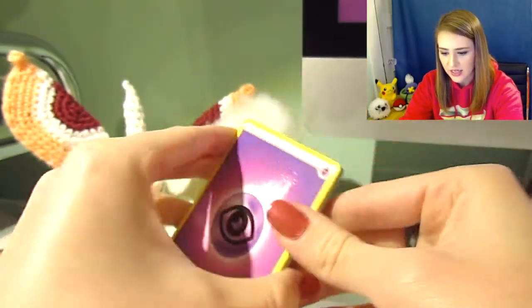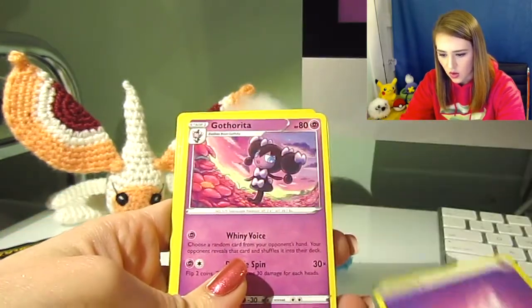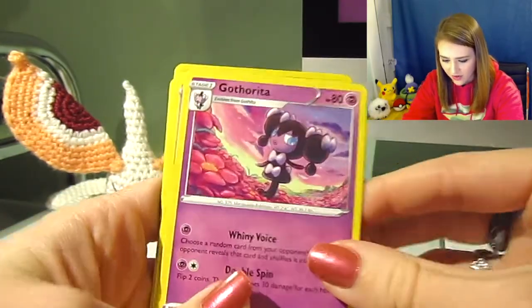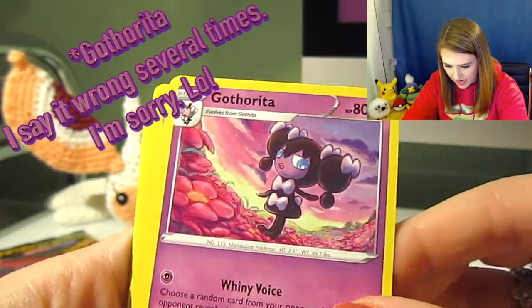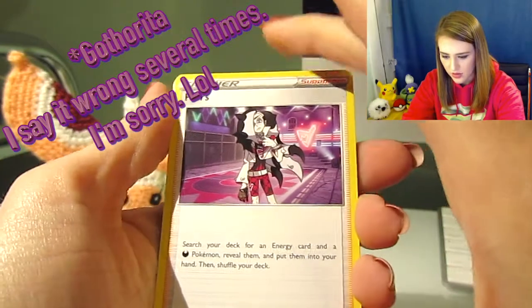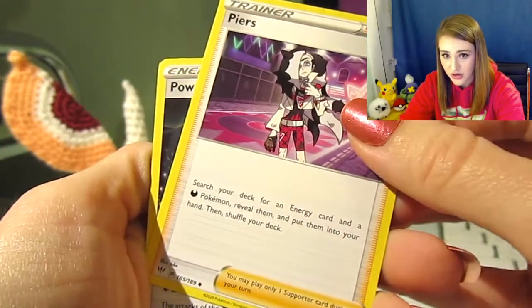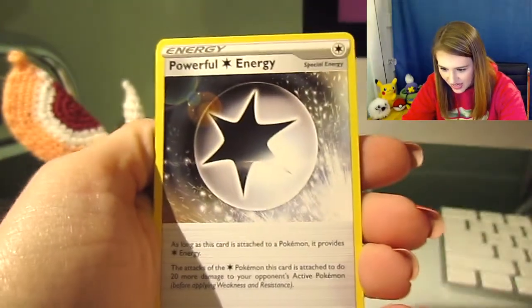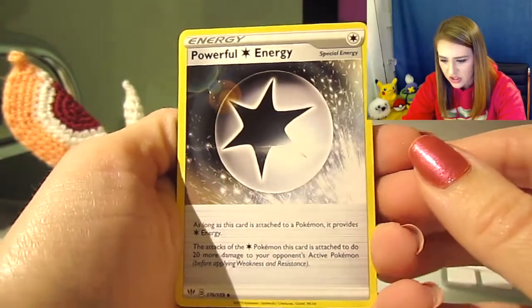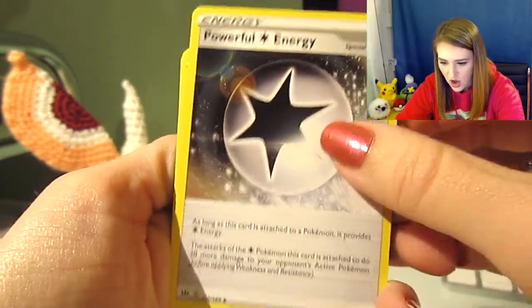Okay, so we have a Psychic Energy to start off — cool! We have a Gothita, I like Gothita, she's cool. We have a Pierce, a trainer card. Then we have a Powerful Energy — I have no idea what this is, but okay.